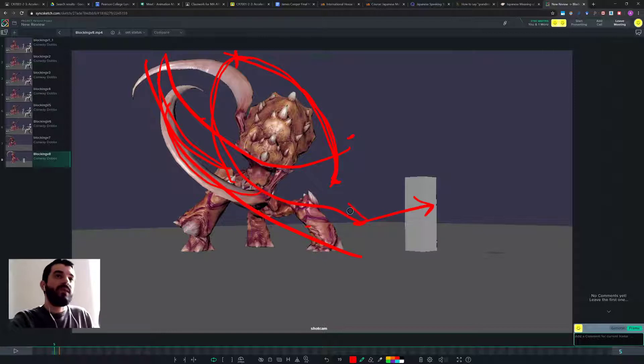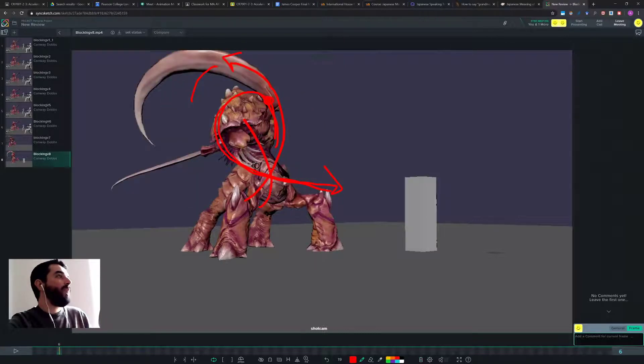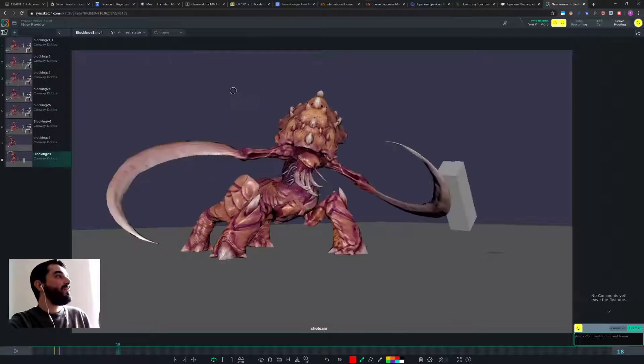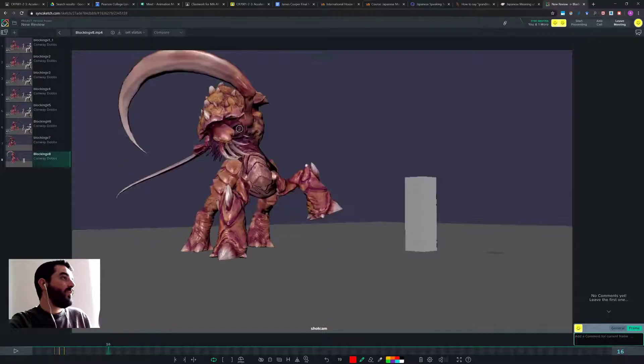Right now it feels to me as if this decision has not been taken yet. What you have is the character just bending that way and the blade just moving up. I think you could go for a bottom-right to top-left arc as you go up, and then as you go down you will need a breakdown between these two poses.